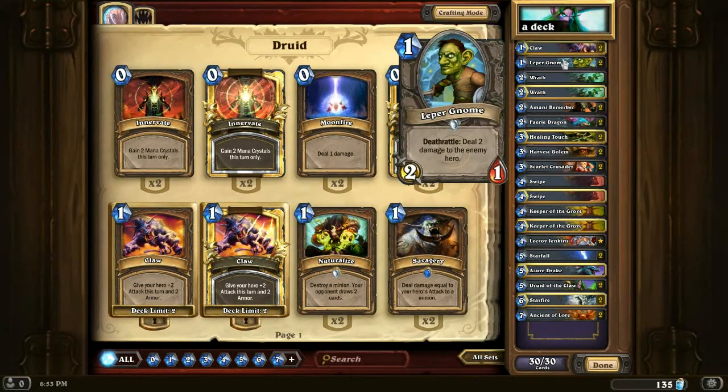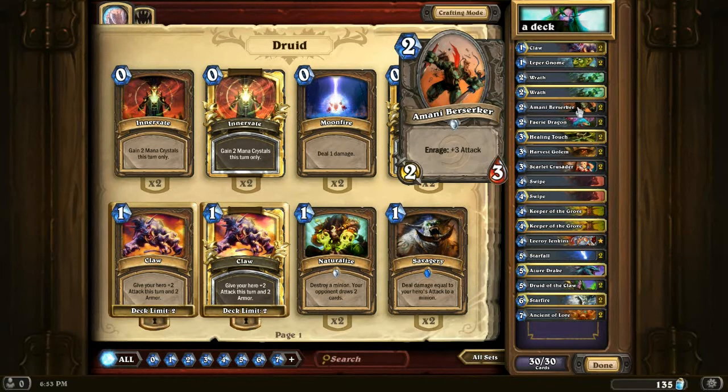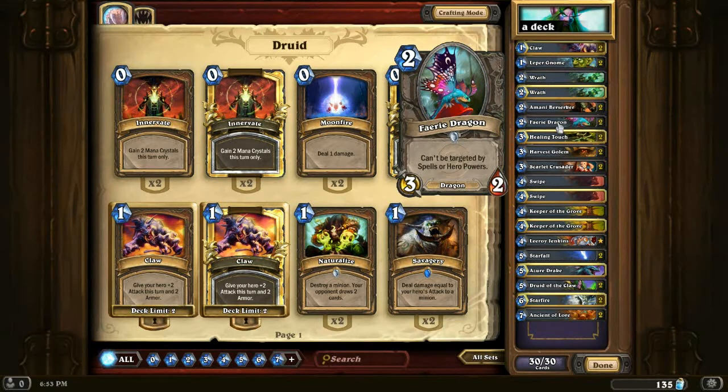We've got one-drops: Leper Gnome guaranteed two damage, Amani Berserker — something that can eat a lot of spells, it's pretty dangerous, Enrage plus three attack with three health. Fairy Dragon — people trade a lot for that, it can also eat spells, it's very hard to target, and if you can keep it alive it will stick around for a good portion of the game and do a lot of damage.